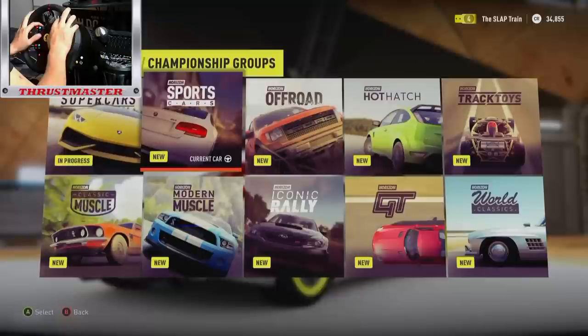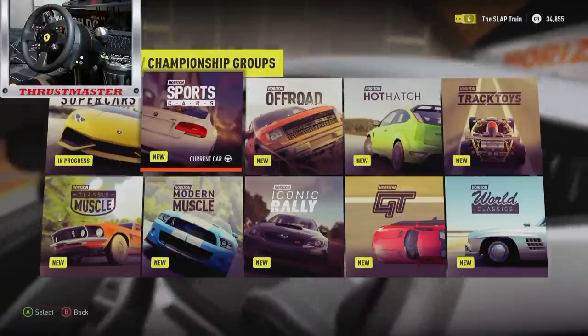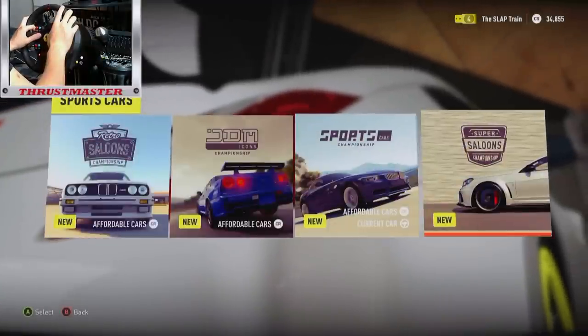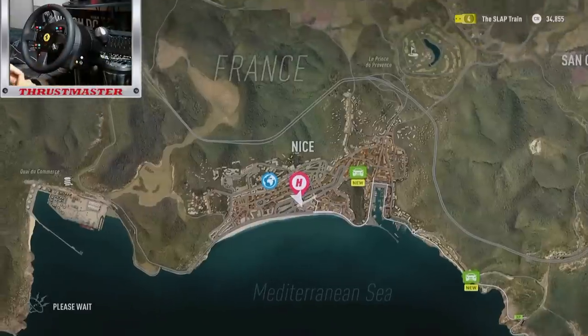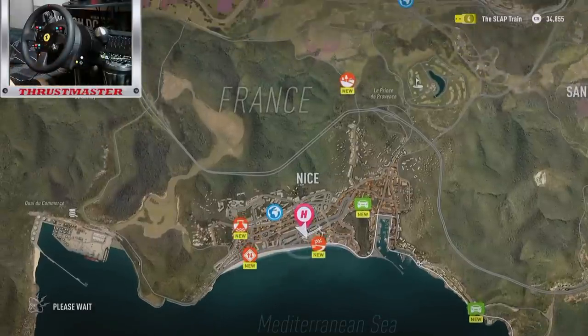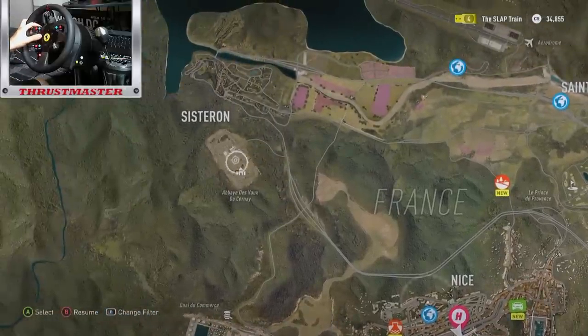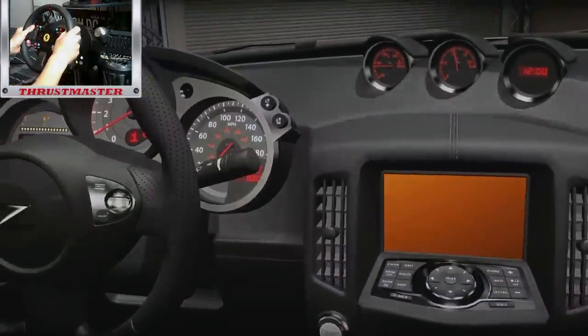Alright, championship sign-up is next. Current car will work in the Horizon Sports Cars. I like the way they've done this setup - any car that you pick will have an opportunity to do any set area, which is really nice to see. We're gonna go with the Sports Cars Championship. Let's get this going! Welcome to the Sports Car Championship - we've got a good mix of cars on the grid, should be some tough competition. Choose a race to start the championship. That looks like a really nice little drifting area up there - that's gonna be dope!